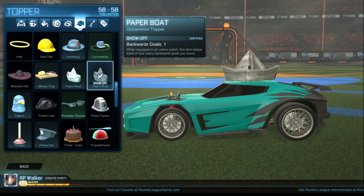Certified items are only tracked in casual and competitive game modes. Be sure to check out the video of my first backwards goal with a certified Paper Boat Hat — I'll put a link in the description.